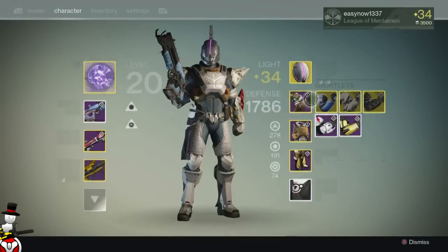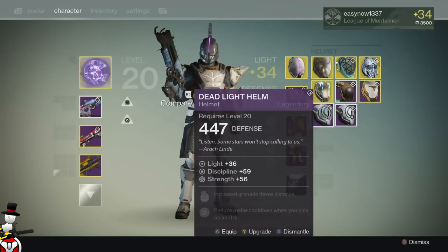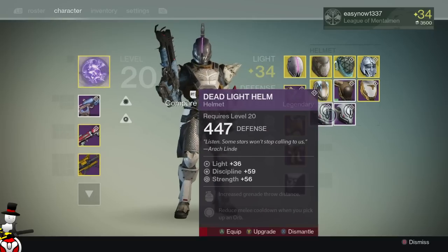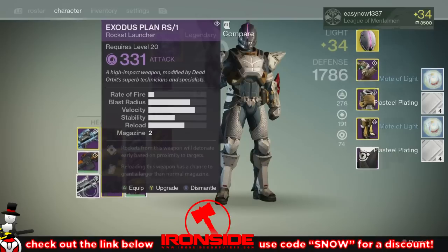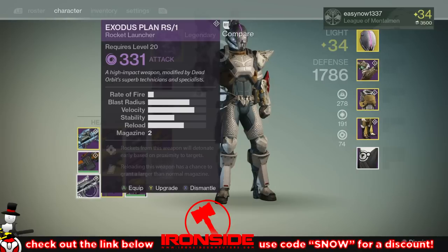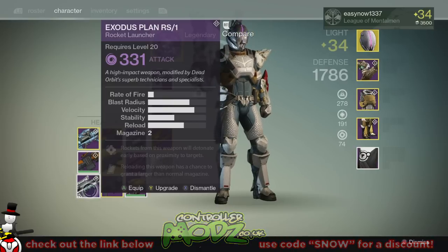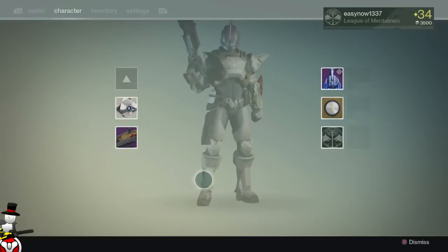Let's have a look at this. Discipline and Strength on both — this one's slightly better, increase grenade throw distance. They're both really pretty terrible so they're going to get dismantled. Let's have a look at that Exodus Plan. Rockets from this weapon will detonate early based on proximity to targets, and reloading this weapon has a chance to grant a larger than normal magazine. This might be interesting to use for PvP, especially that proximity detonation. But I'm probably going to re-roll it anyway — I'll probably make a video on that as well. So that is the Titan done.